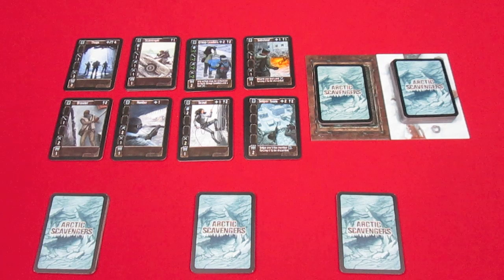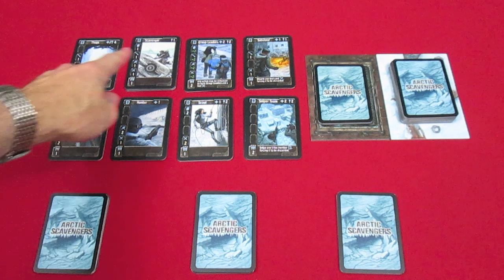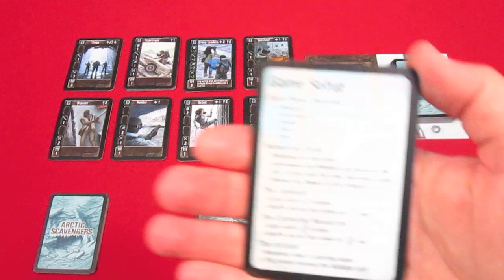So the anatomy of the game — it's a deck builder game. Everyone starts off with a deck of 10 cards, and I'll show you the game setup card here in a second. We have thugs, scavengers, group leaders, saboteurs, brawler, hunter, scout, and sniper team, and we'll go over each one of those individually. To start off quickly, we'll show you the game setup.